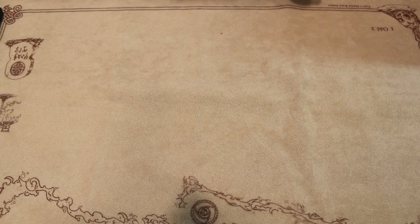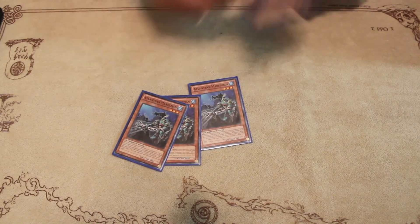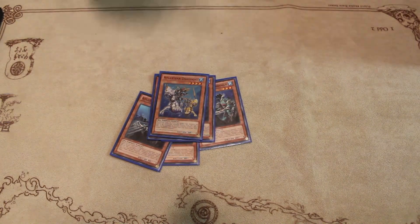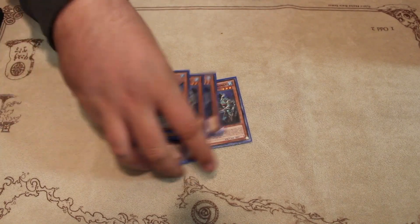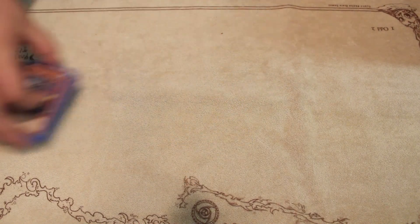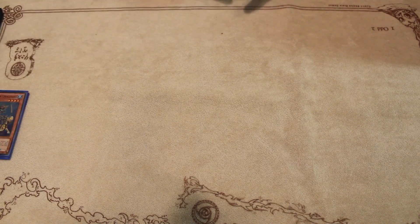I'm gonna go ahead and get it started with the monsters. It's gonna be the Atlantean engine. It's a triple Atlantean Marksman, two Heavy Infantry, and one Dragoons. It might be cut to one, but it's still good. Whenever they're ditched for a water monster, their effects trigger. One searches, one pops face-up, one pops set card.